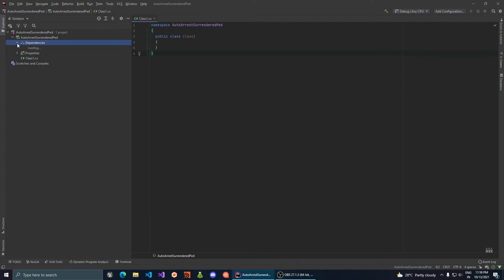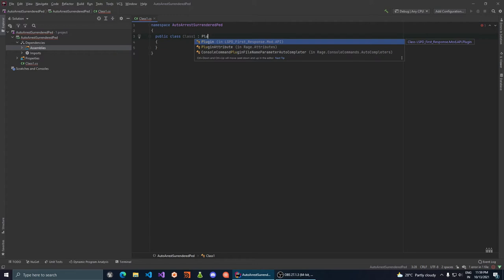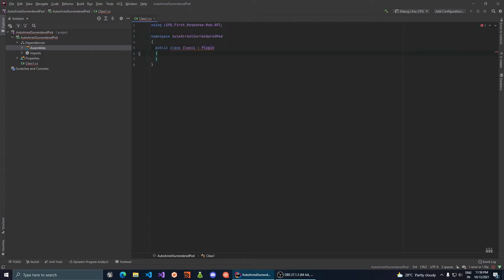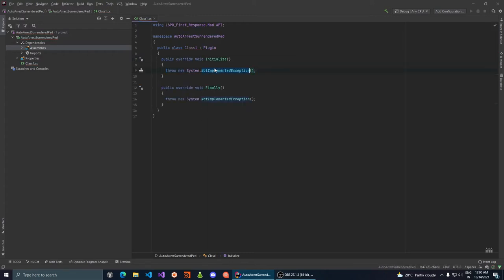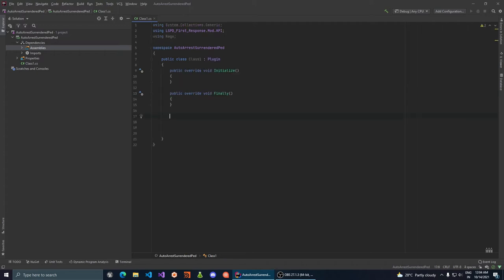We have our three dependencies added. Now extend Class1 from a class called Plugin, which comes from LSPDFR. This requires us to implement two functions: Initialize and Finalize. Once implemented the error goes away. We also need to create a function for marking peds.